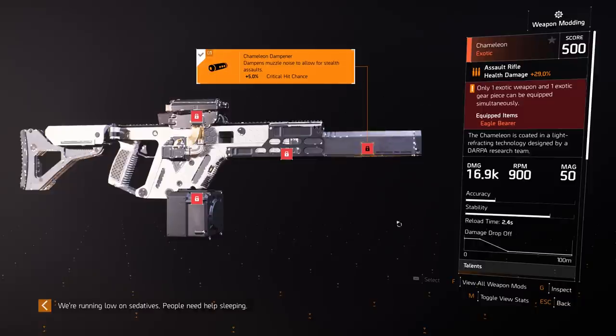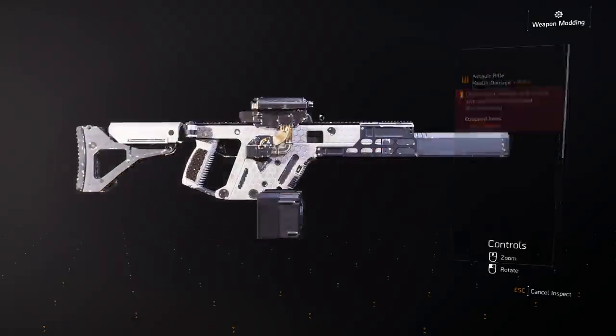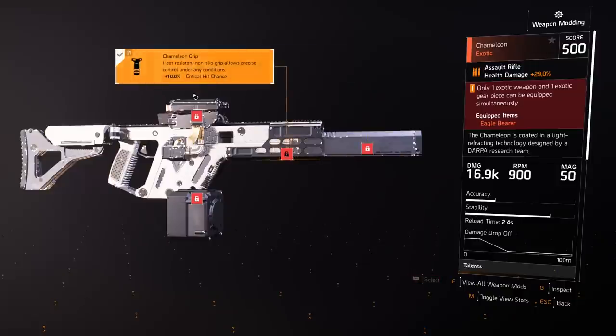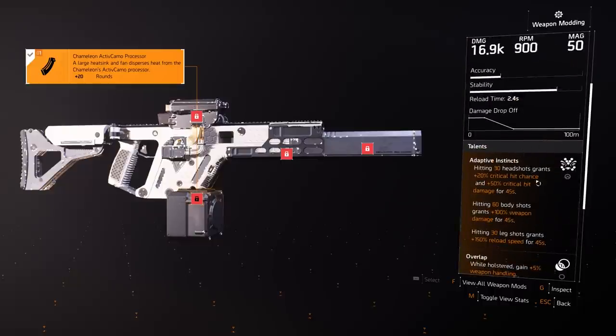So this is the Chameleon — it is an assault rifle. It has the health damage perk. It's actually a Vector that's been modified into an assault rifle, so originally this would be an SMG but Massive have turned it into an assault rifle, which is pretty awesome. For attachments: we've got the Chameleon Dampener giving 5% critical hit chance, the Chameleon Grip giving 10% critical hit chance, the Chameleon Optics giving 15% accuracy, and the mag — the Chameleon Active Camo Processor — giving it 20 rounds. It has 16.9 damage and 900 RPM.